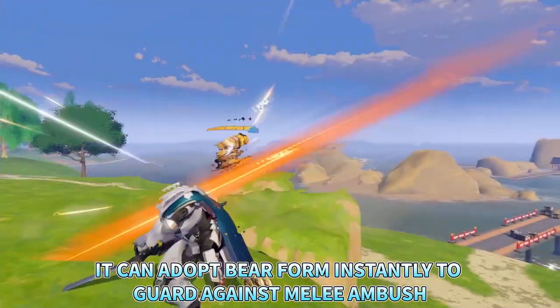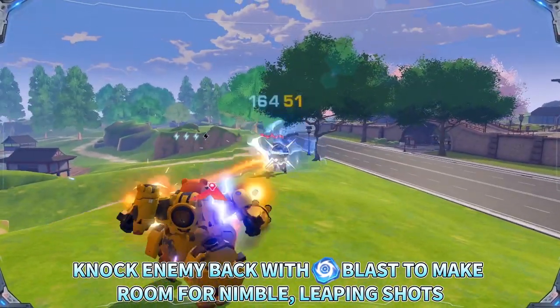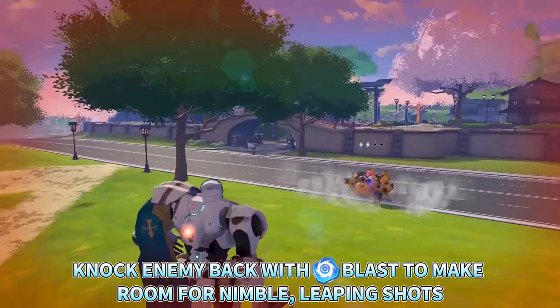It can adopt bear form instantly to guard against melee ambush. Knock enemies back with Blast to make room for nimble leaping shots.